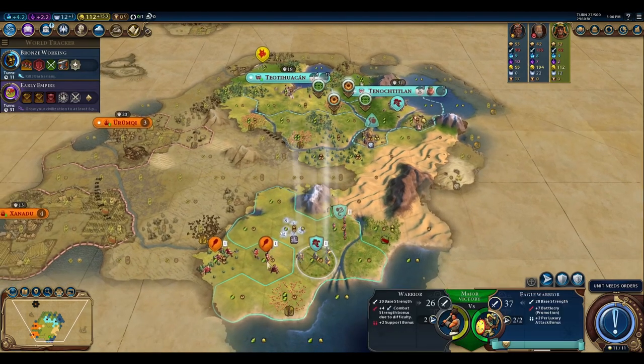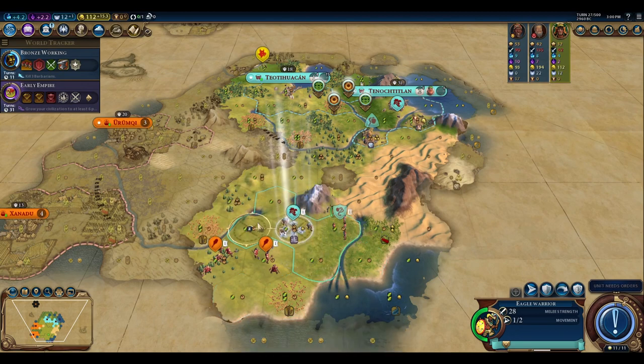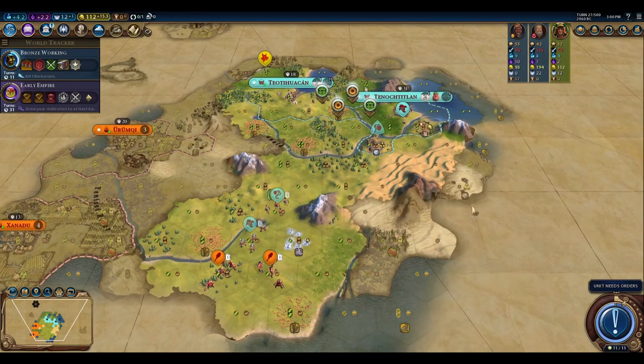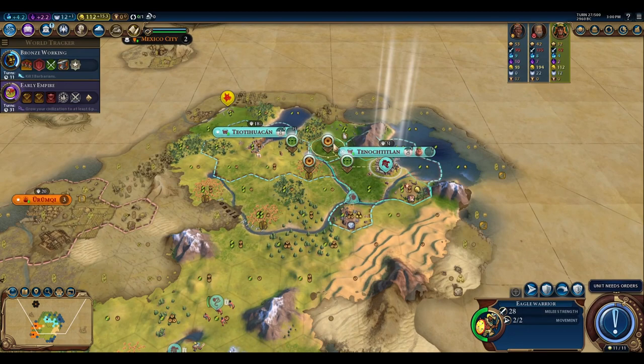We improve our luxury resources and check our eagle warriors' combat strength. Hovering over a battle shows they get plus two per luxury — one per luxury with two improved luxuries. Even though the AI gets four base strength bonus on Deity, we're at 37 combat strength, which is a significant advantage.